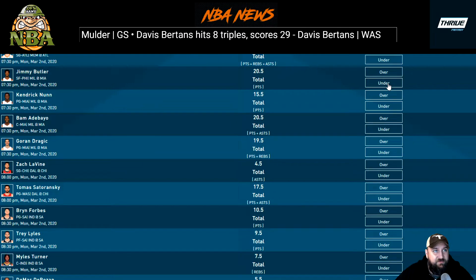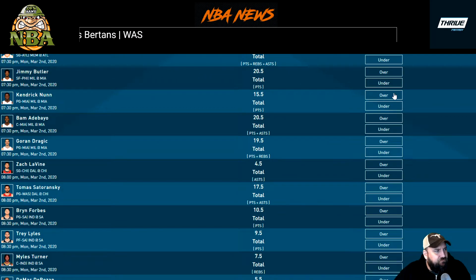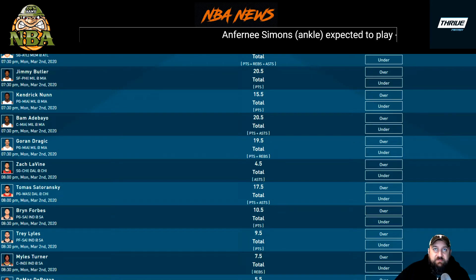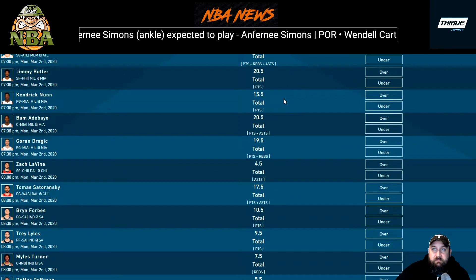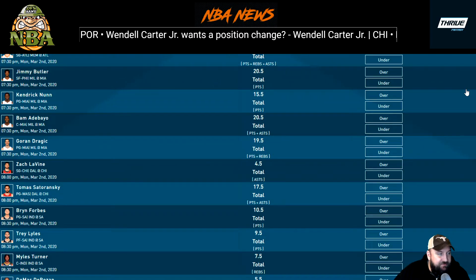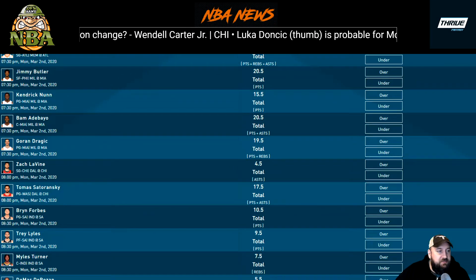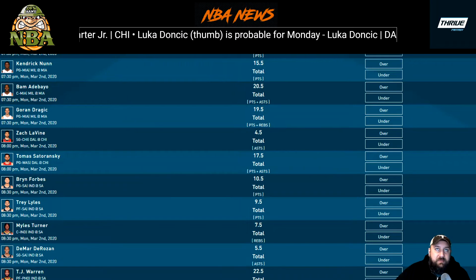Jimmy Butler at 20.5 points — I'd go the under. That's a tough matchup against Milwaukee even if Middleton doesn't play. Kendrick Nunn over 15.5 points — tough matchup, but that's kind of low for him. Without Herro but still with Dragic, he's put up 21, 16, and 24 points in his last three games. He'd easily score that, so despite the tough matchup that's a really low line — I might lean the over. Bam Adebayo at 20.5 points and assists — with Butler back I don't love Bam, so I'd lean the under.